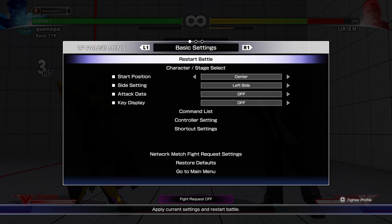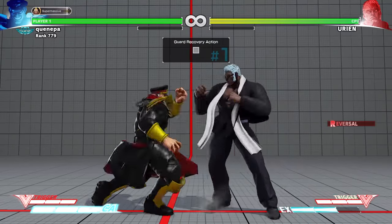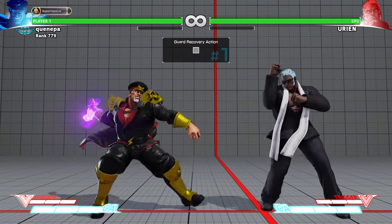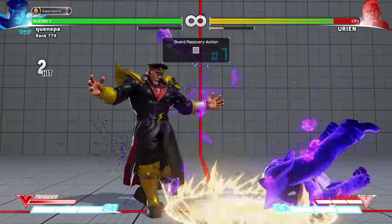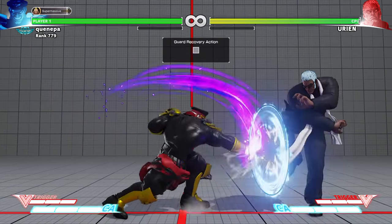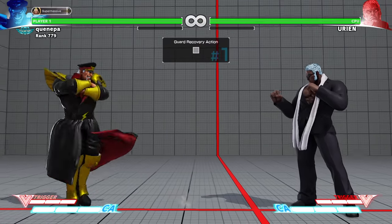If he does it too far away, then you have to use the psycho axe into V-Trigger. It also has pretty fast recovery which is another thing to be aware of — you have to press it fast enough. Once he does it you have to react very fast. You have to play very quickly against Urien.